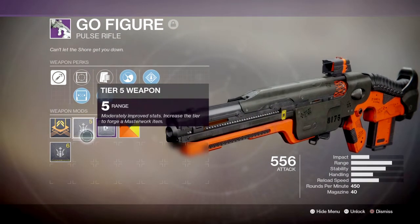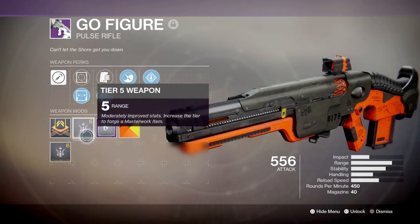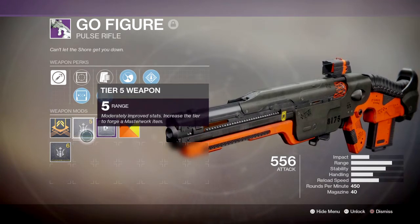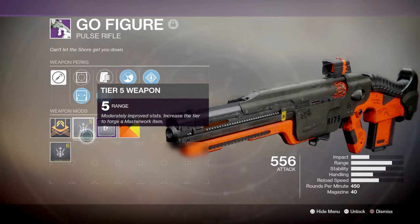My version also comes with a Range masterwork, which is great to have if the weapon had low range, but in our case the weapon already has a good amount of range, so its masterwork ability is kind of gone to waste. A better masterwork for the weapon would be a Stability masterwork to help control the weapon's recoil even more, or a Handling masterwork to increase our ADS time for snappier shots.